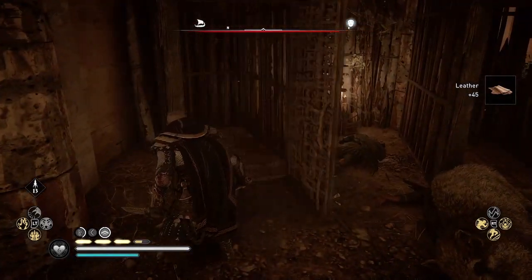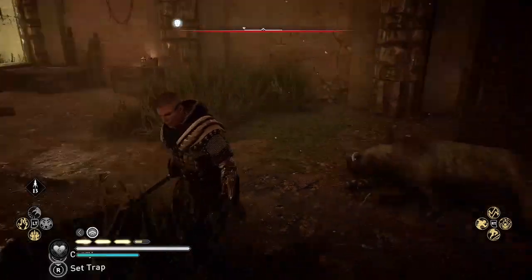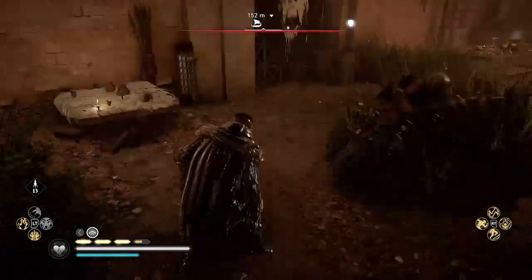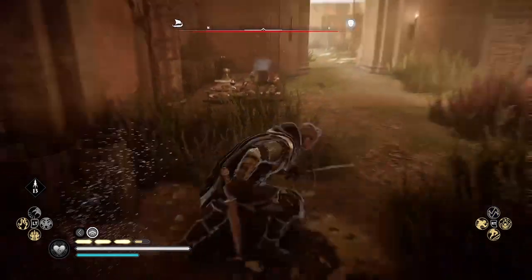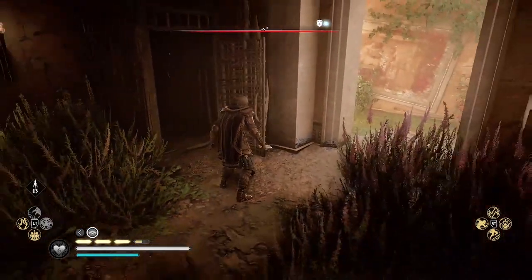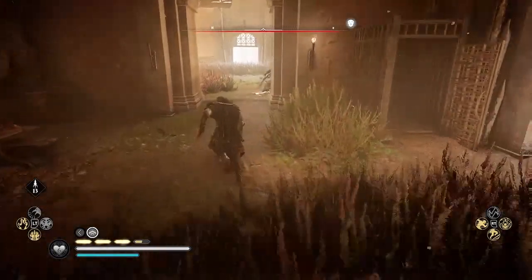Not all the cages will have a boar in them — this one does not. So this is the first room to check for boars, and then this is the second room right here. There's usually only one in this room, in this cage right here. Sometimes they're in the cages, sometimes they're wandering around.